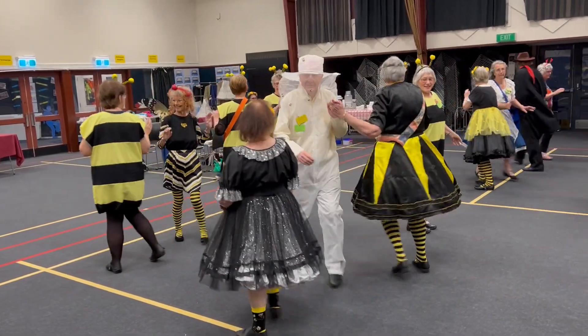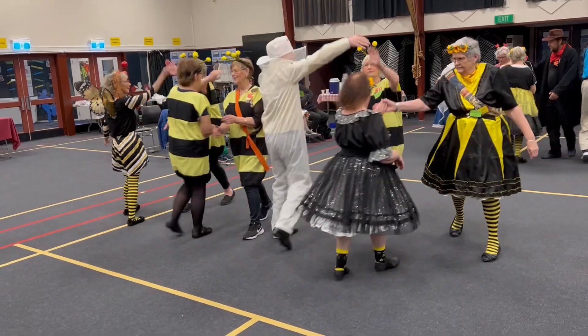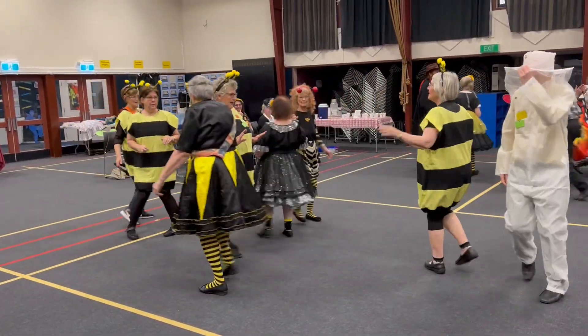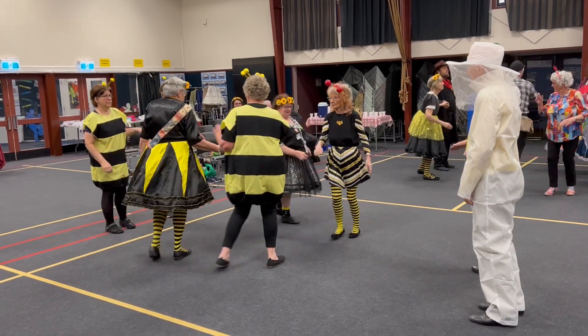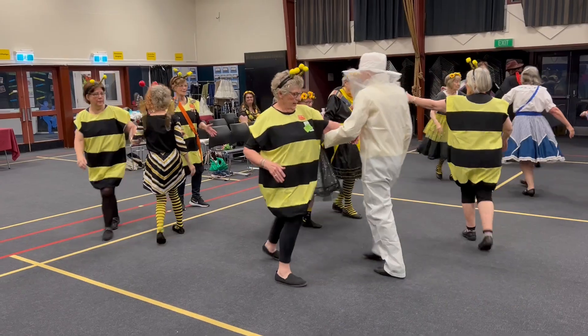And the boy run right around a girl, got to bend that line, and when you don't star through, pass to the center. Center's do a touch one quarter, you four do a walk and dodge, and a partner trade and find the corner, left allemande the corner of one.